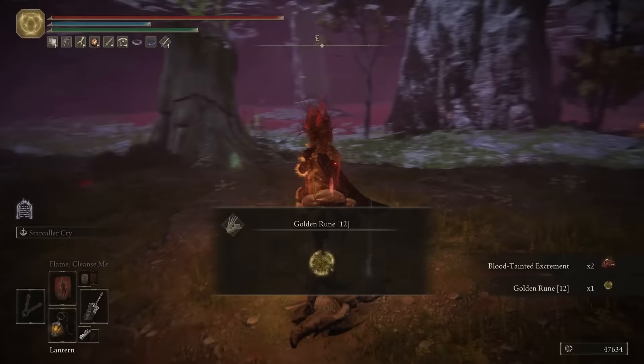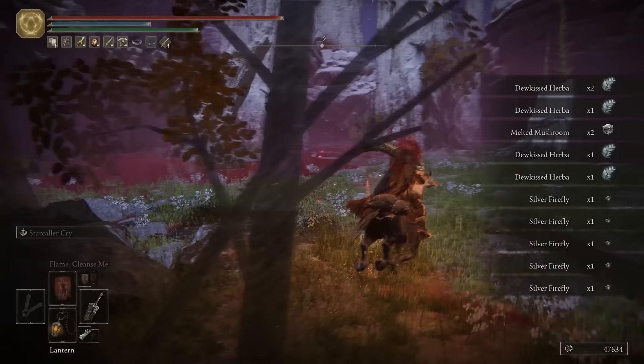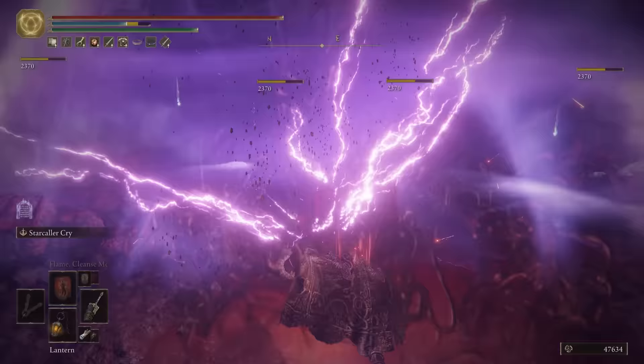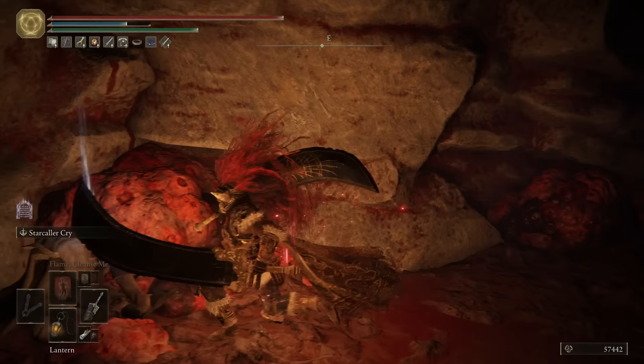Then as we come a little further along to the southeast, you can grab a ton of silver fireflies, and in this little cave, once you've taken out all the albinaurics, will be a golden rune 13 and a smithing stone 6. Now that we've cleared up this part of the area, we'll move further south into the next area.